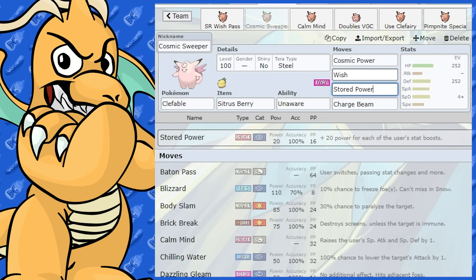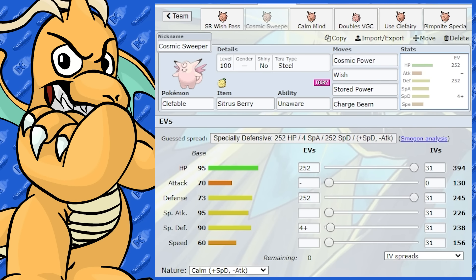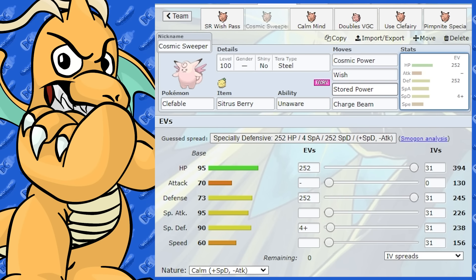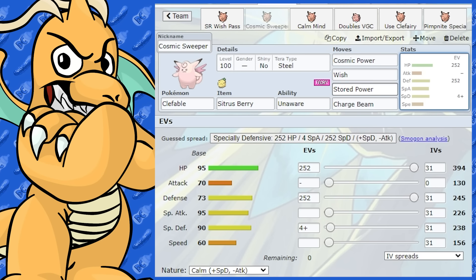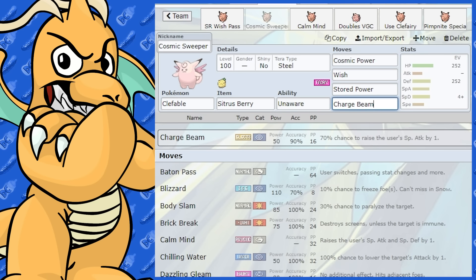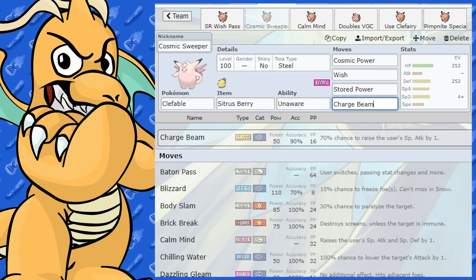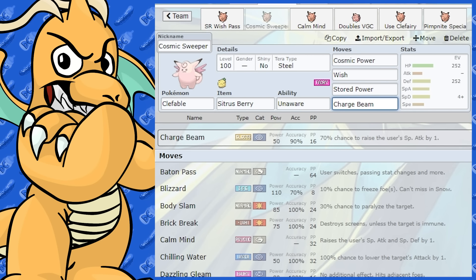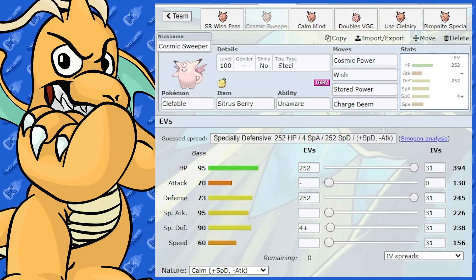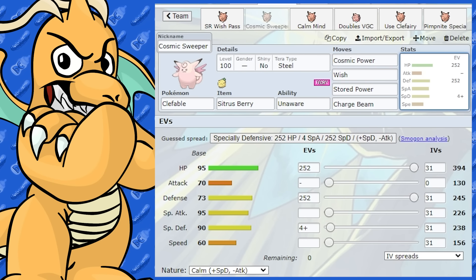Stored Power gets a plus 20 base power every time you get a stat boost, so it makes Clefable bulky but it also hits very hard. Even though it's not a Psychic type, after a lot of boosts it just hits so powerfully. Obviously we're going to be walled by Dark type Pokémon, though Steel types will take fair damage once you have 5 or 6 Cosmic Powers up. The other move is Charge Beam — this boosts your Special Attack further and lets you hit Dark type Pokémon too, though you could go Dazzling Gleam instead.